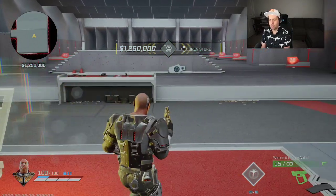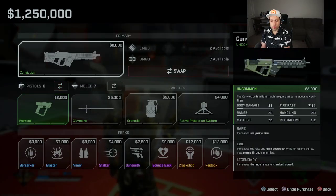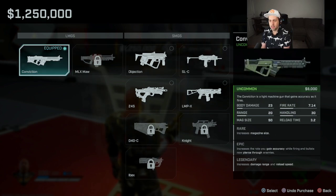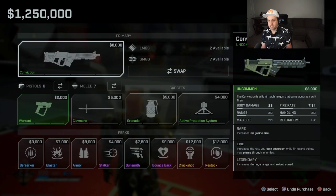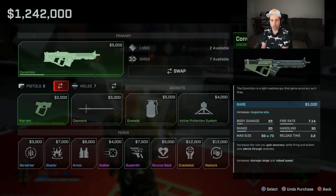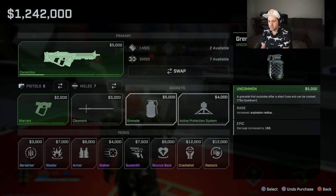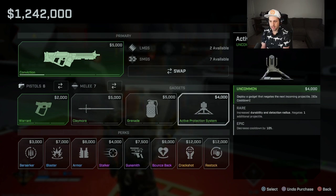What else does he bring to the table? He has access to LMGs and SMGs, and with the advent of the mastery system, you can now access any of those that you want. I personally think that the Conviction is one of the best guns in the game — maybe the best gun in the game — so I will almost always start with the Conviction. Depending on if I'm playing defense or offense in a round, I'm going to choose the APS for defense or the grenade for offense. That is one of the reasons his kit is so hybrid-esque — he has a direct gadget for any of those scenarios.